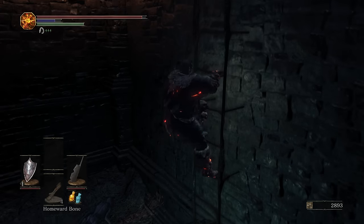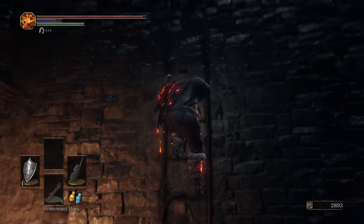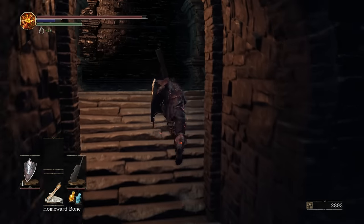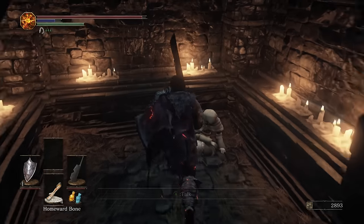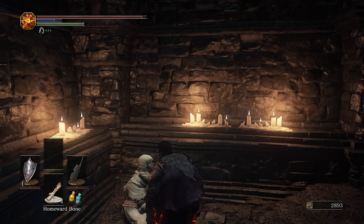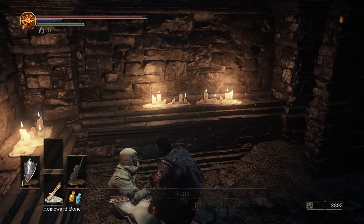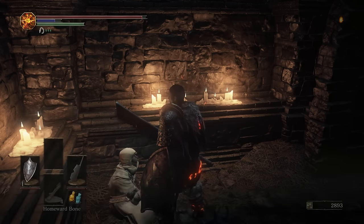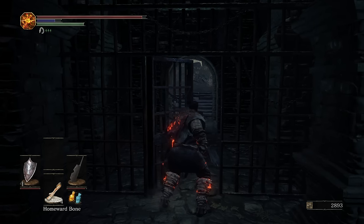The rats are done. There she is, and there's the exit. Talk to her — this is the miracle NPC you can recruit. Touch her, she wants you to touch her. Prayer. Accept her service and she will disappear. Now she is back at Firelink Shrine, and now she sells us miracles.